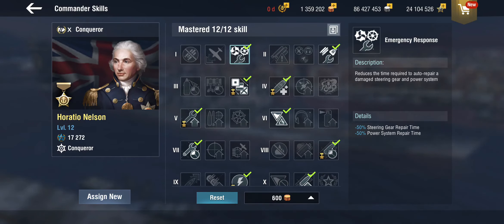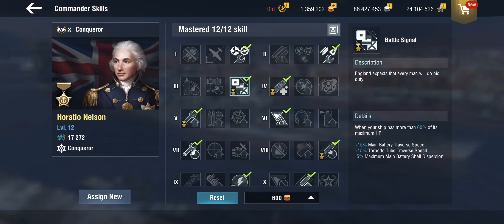There are two specific skills Nelson has. First, I am using both repair expert skills, because the Conqueror gets her turrets shot off left, right and center, which is extremely annoying even without the rapid reload module. He also has the battle signals skill in slot three, which means as long as you have more than 60% of your hit points, you get a minus 5% dispersion. So now we're talking: a 4% dispersion buff from the historical camo, a 7% buff from the module, and a 5% buff from Nelson - but only as long as we maintain 60% hit points.